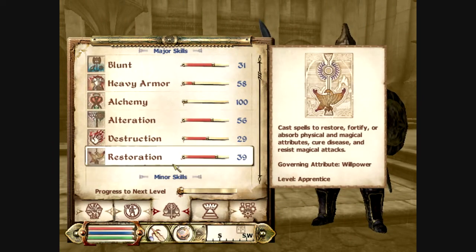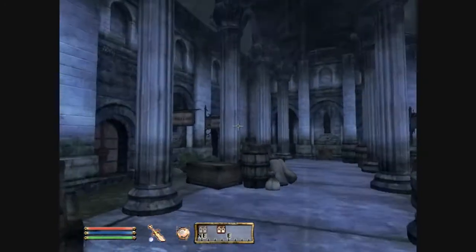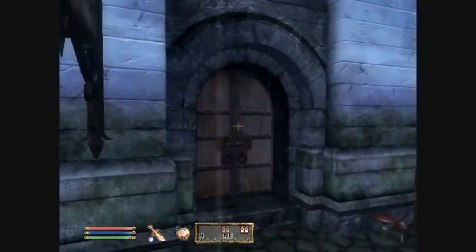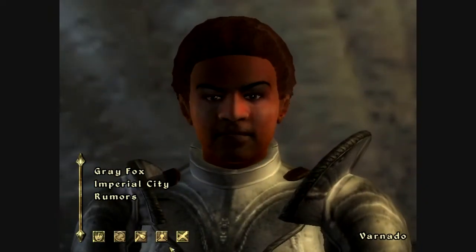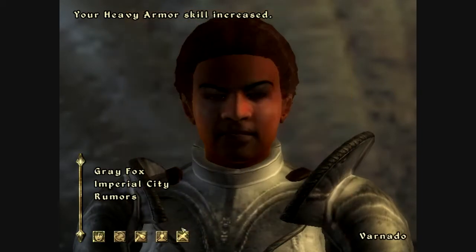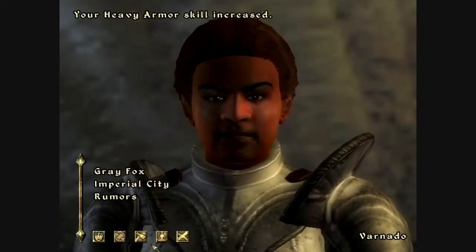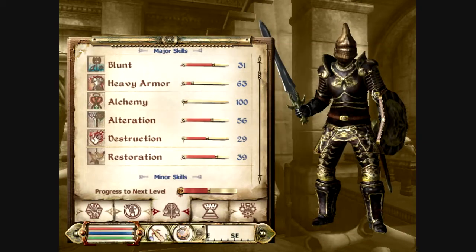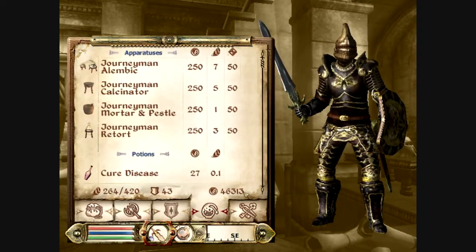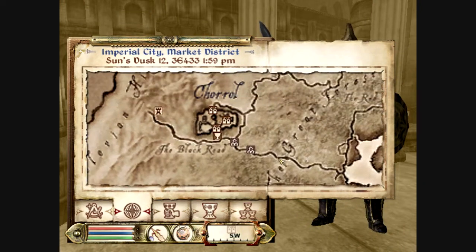I need to figure out which ones to train. Heavy armor I can do right here - all I have to do is go to The Best Defense. Inside The Best Defense we talk to Varnado, who we can train with. I'm going to train with him for all five levels, which costs quite a bit of gold - already down to 46,000. I wanted to make sure I did that before doing several other things.